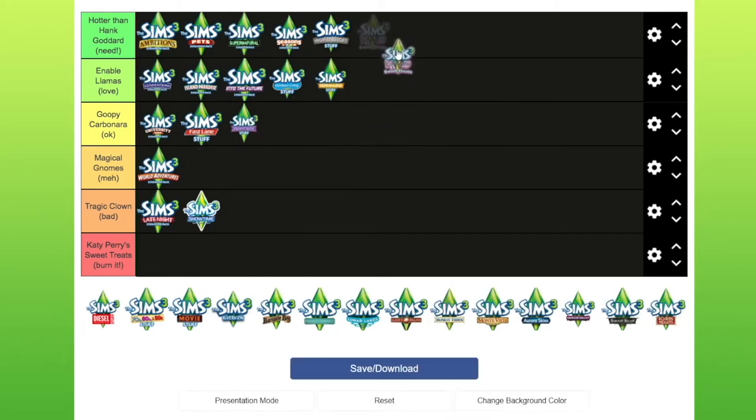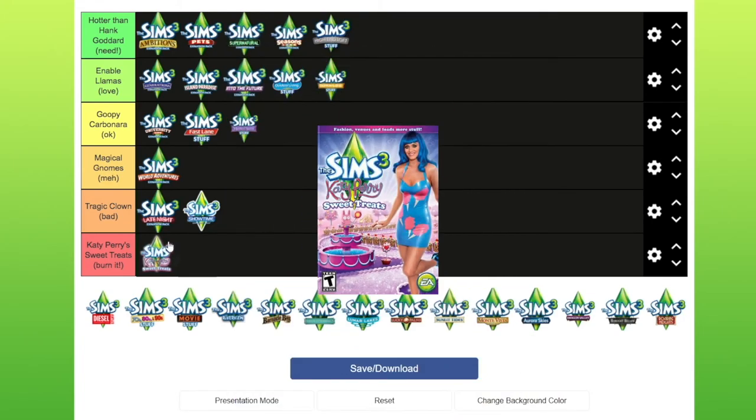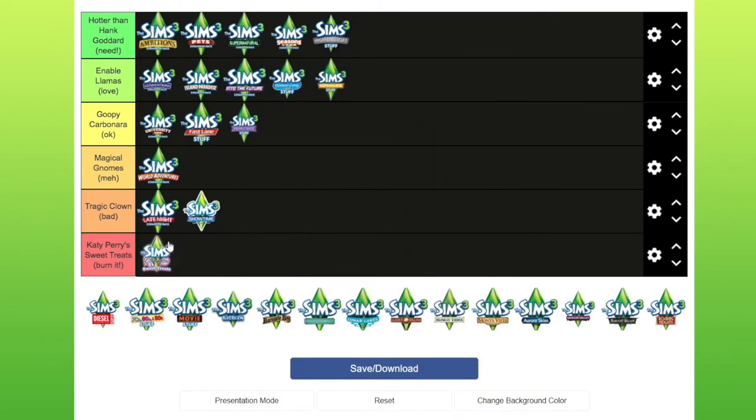Katy Perry Sweet Treats — it has to go down the bottom. It has to have its own category because it's so shocking. Why they thought to release this I have absolutely no idea. Everything about this pack is ridiculous — the clothes are ridiculous, the items are ridiculous. You could probably use a couple of the items in kids' rooms, maybe, and I think I maybe have a bedside table or something. But honestly, if you put everything together, you'd probably have some kind of diabetes attack just looking at the pack.